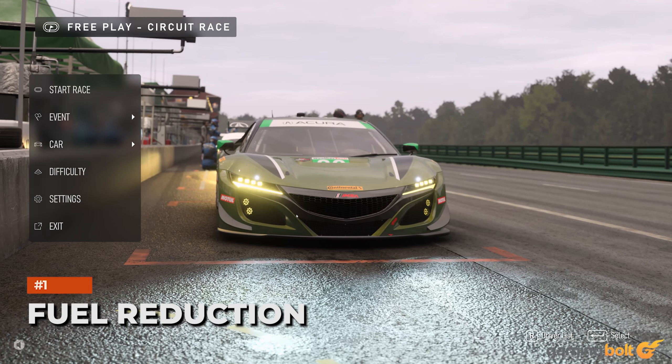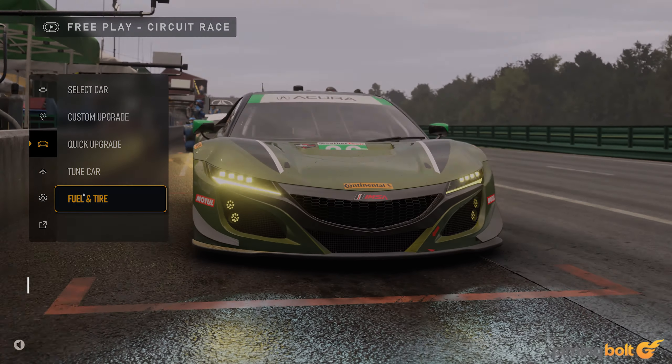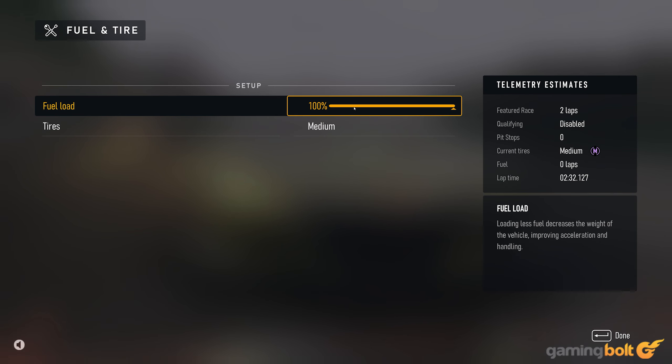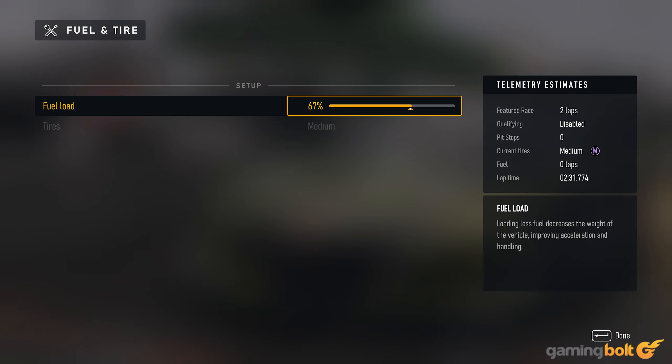Fuel Reduction: Before starting practice or an event, you have the option to reduce the amount of fuel in your car. It may seem counterproductive, especially since pitting can cost you time unless you need to repair any damage taken. However, reducing it can improve handling and acceleration. The game will indicate the number of laps allowed by the current fuel. If you know how many laps an event will be, reducing your fuel amount to stay slightly above that can give you an advantage.